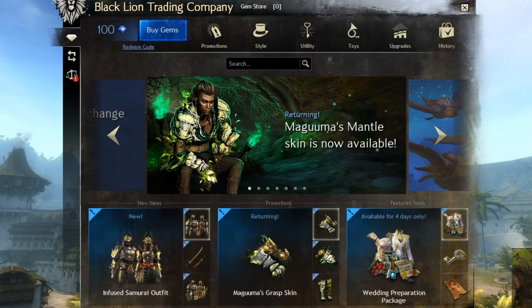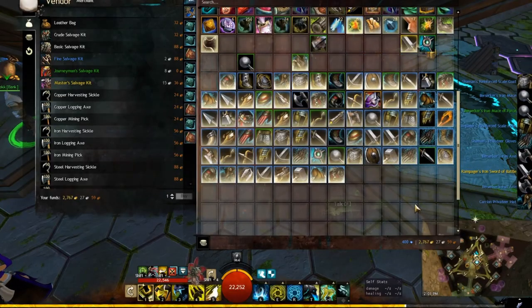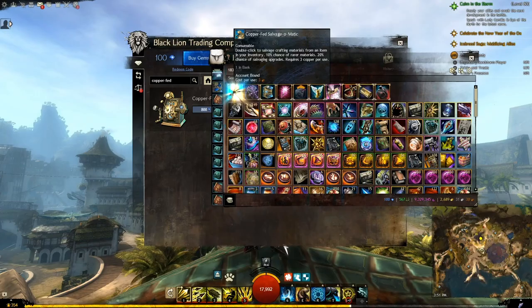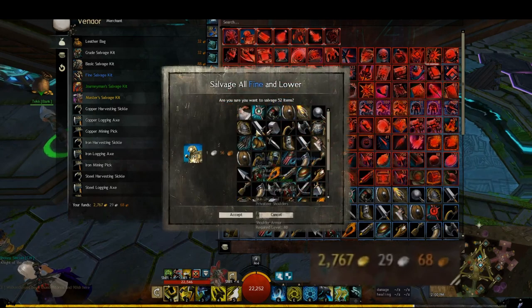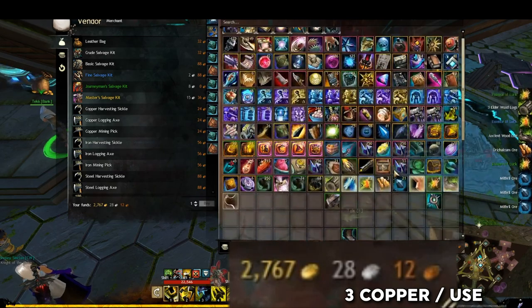Let's continue. Many of the items here I have a separate 'is it worth it' video on, but I found myself in need of a top choices video as I'm getting asked this so frequently. The Copper Fed Salvage-O-Matic — more detailed information in the 'is it worth it' video. The Copper Fed is, simply put, an infinite use low quality salvage kit. If you put it in a shared account slot, it can be used by all of your characters at any given time. If you are aiming for efficiency, it is the best choice for blue quality items as well. For sheer quality of life, this is my top pick.